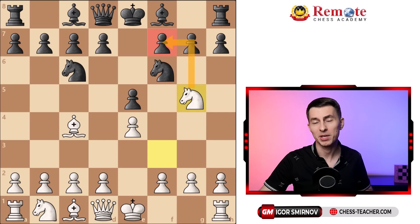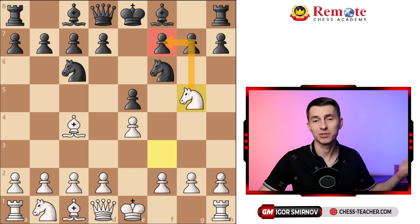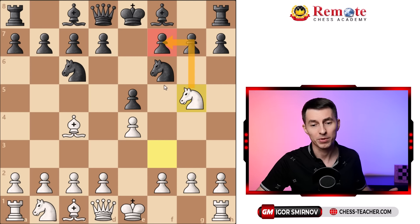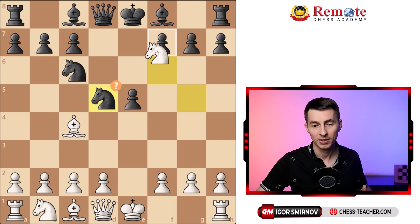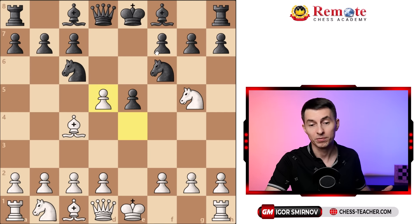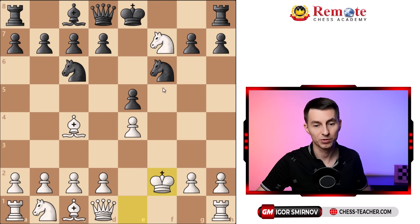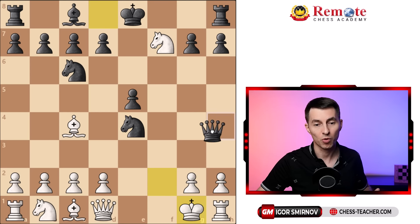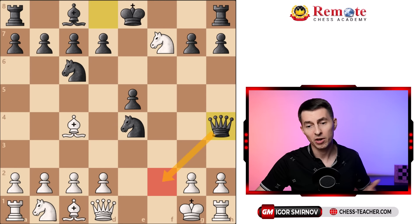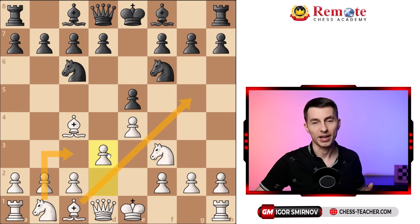Having said all that, I'm actually not a big fan of the Fried Liver Attack, because people who play this usually know that single trap and are just hoping for it. But if their opponent knows something and plays something different — like the relatively famous Traxler Counterattack with bishop takes f2 and knight takes e4, and then queen h4 stuff — white very often just falls apart quickly. So what I'm saying is: if you face this position, either study this line a little bit deeper, or just play d3 and then play standard chess.